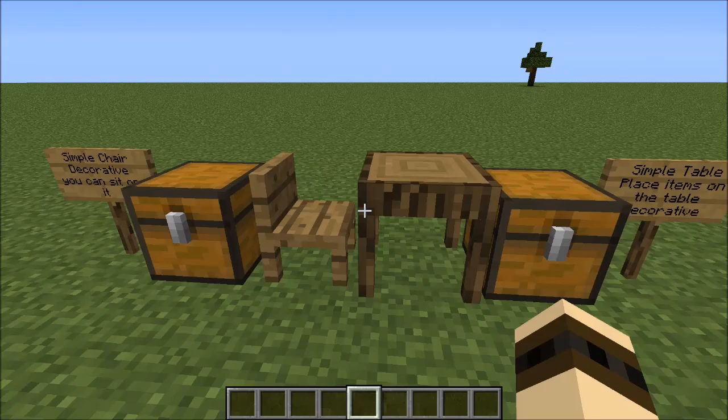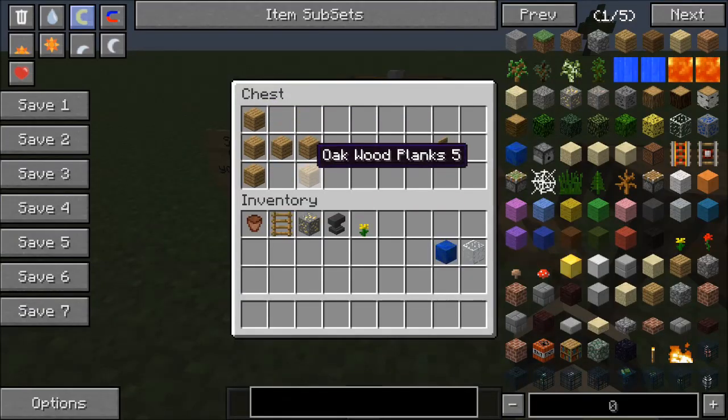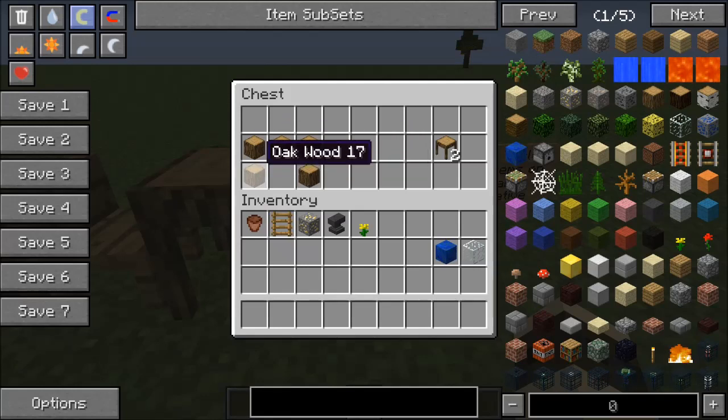Now these can do a number of things, but the way that you're going to craft the simple chair is an H formation of oak wood planks and you'll receive two simple chairs. Or you could go over to the simple table and make it in a helmet formation of regular oak wood and you'll receive two simple tables.